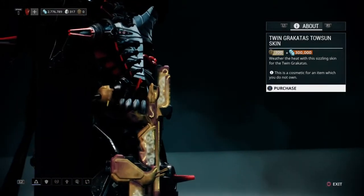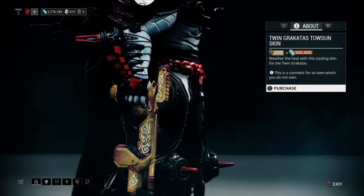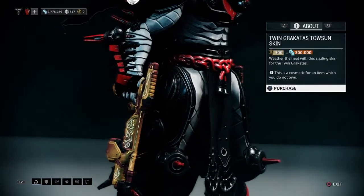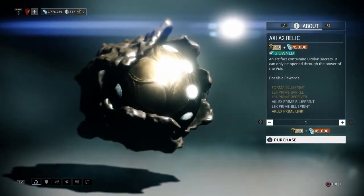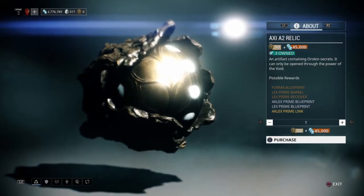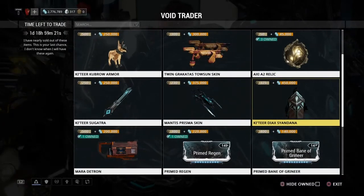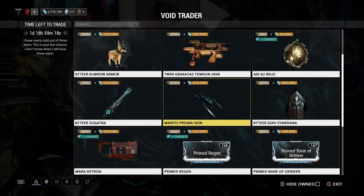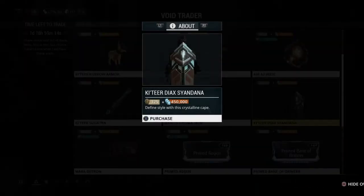The Kubrow armor is a little bit expensive, so make sure you get the other things before you come over here and get it. He also brought the Twin Grakata Tonsor skin — pretty cool, more fashion frame. He brought the infamous Axi A2 relic where you'll be able to farm the Lex Prime and Aklex Prime. The Aklex Prime is one of the best sidearms in the game when it comes to raw damage.